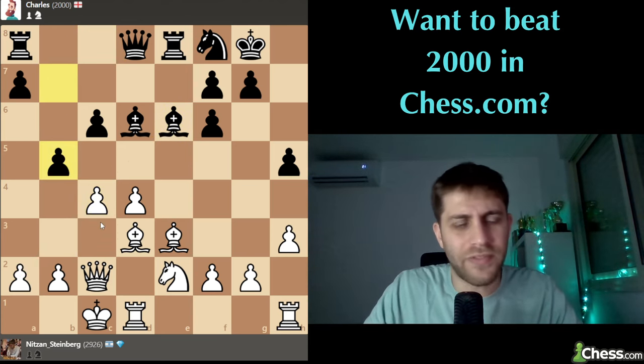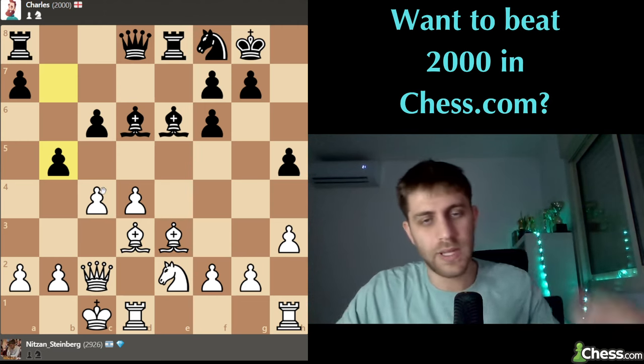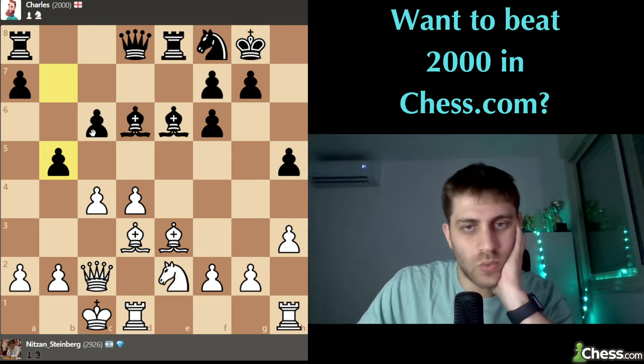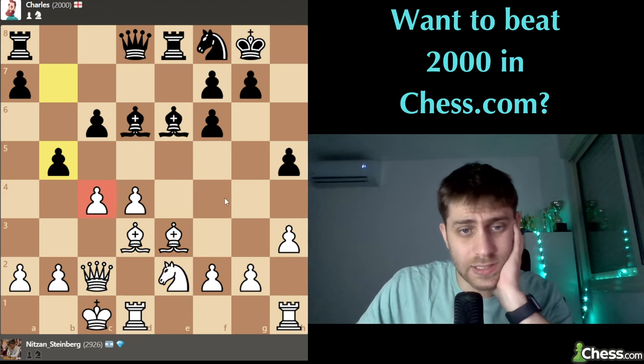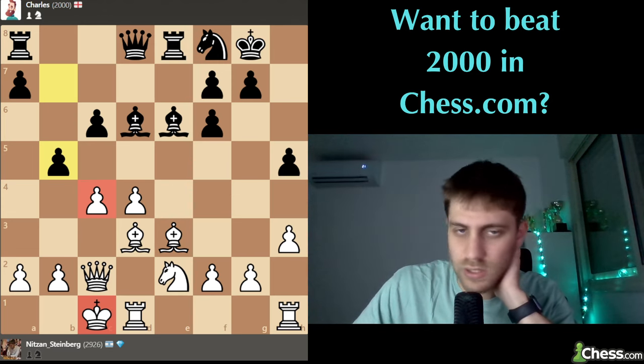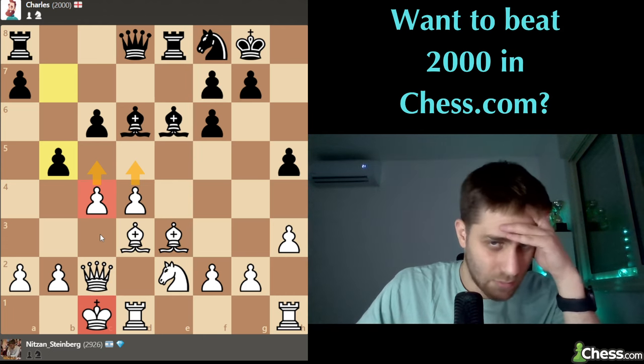He played b5 - wow. Okay, so we need to think a little bit about this move. He's threatening the c4 pawn and wants to open our king, because the king is on c1. An interesting move that he chooses to play. I think d5 with c5 makes sense for me, but maybe it's not so easy.